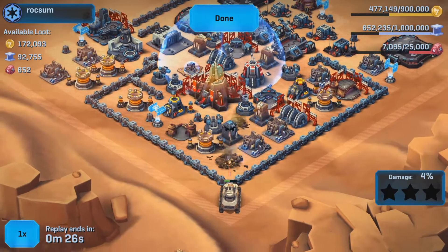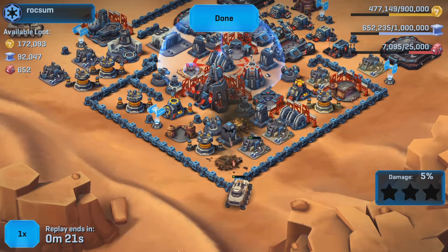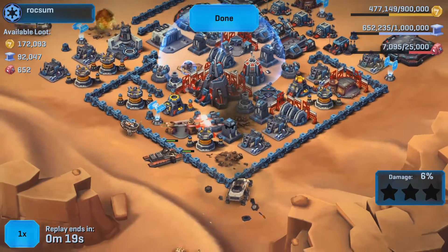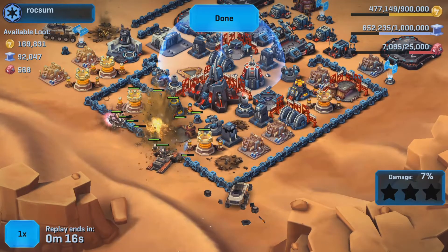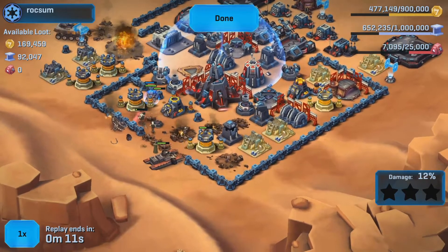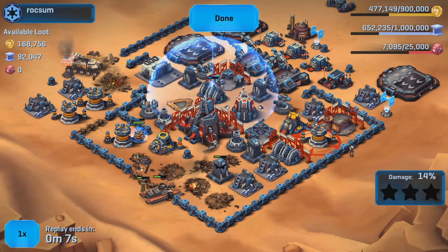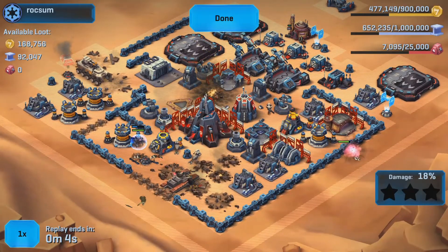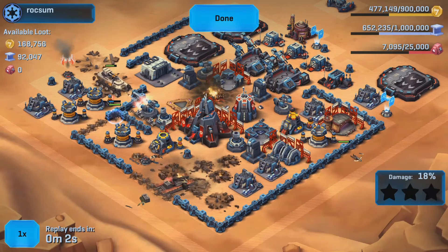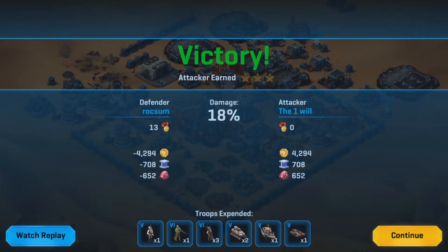They went for the shield. You have to remember that I have level four turrets, so they're not the best. They drop everything in that little corner just to get the contraband. Then my squat center is activated with the Doideka and just cleans everybody out. But they still got 652 contraband, which is about 10% of what I had.